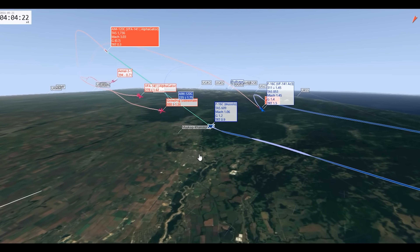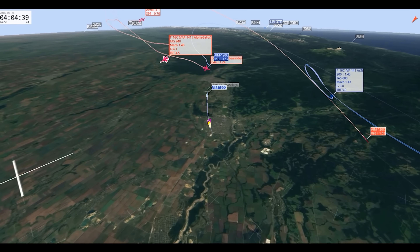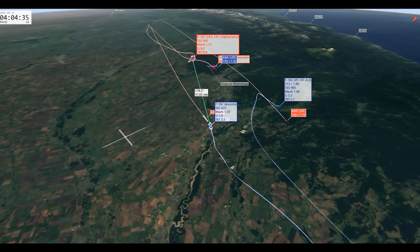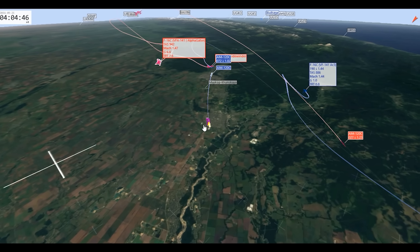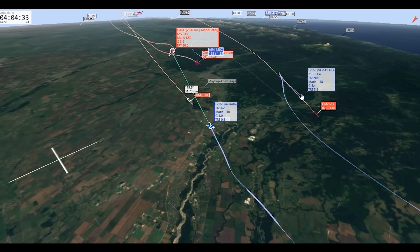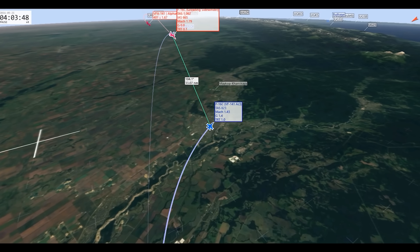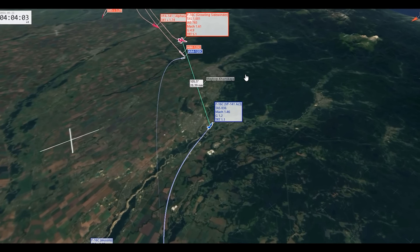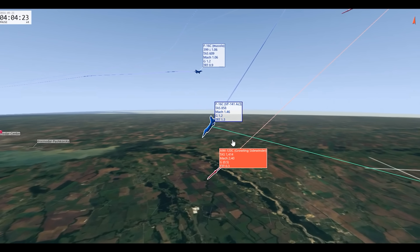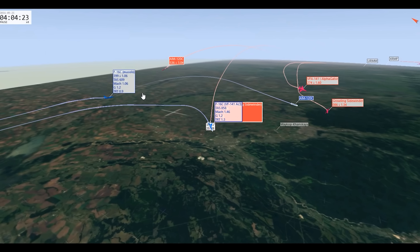At 31 miles, Musolo was right at the cusp of the MAR. AC3, however, survived. Let's see how close it was — my missile came within 253 feet of him. He barely made it. So at 40,000 feet the MAR may be around 35 miles, and at 30,000 feet it's about 30 miles.